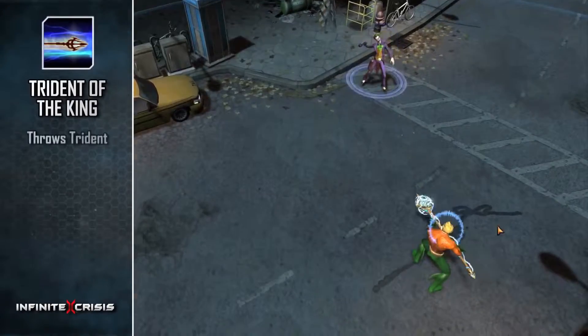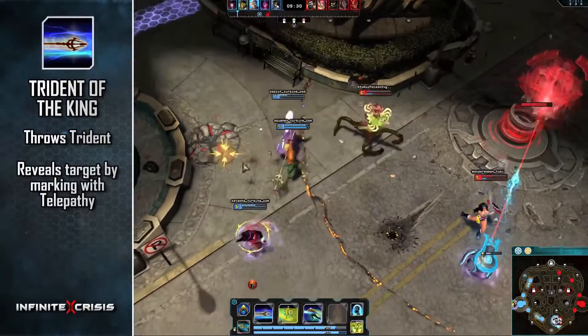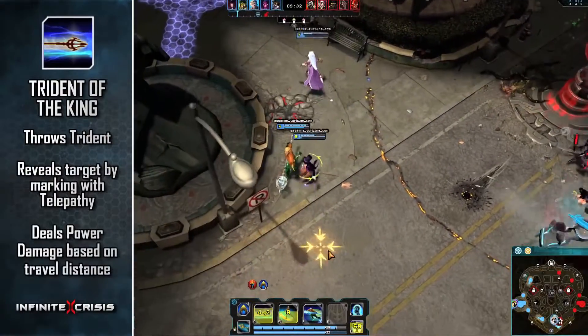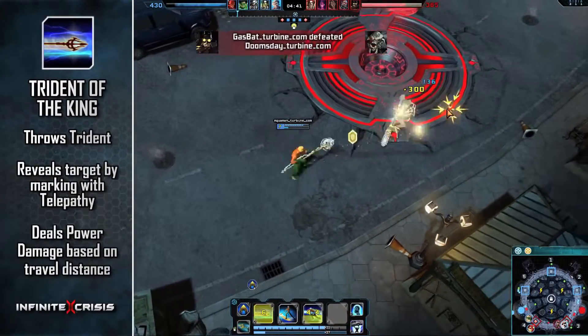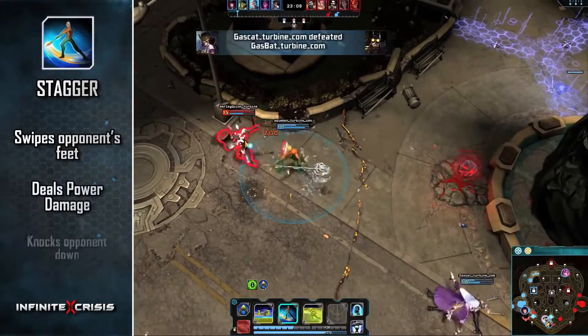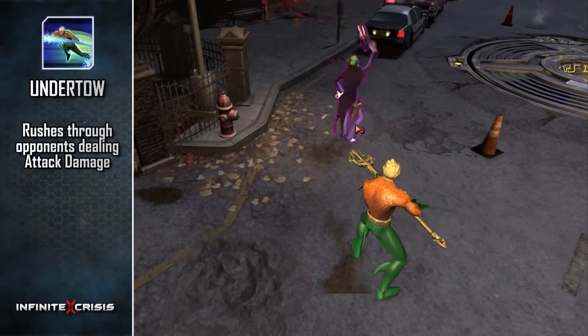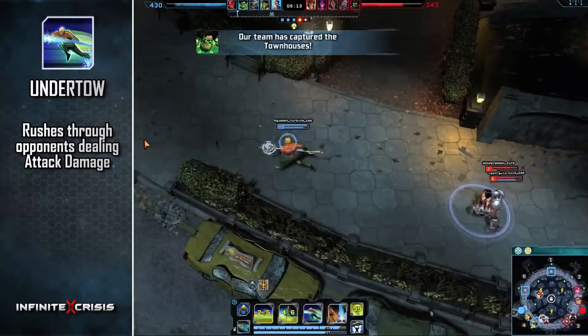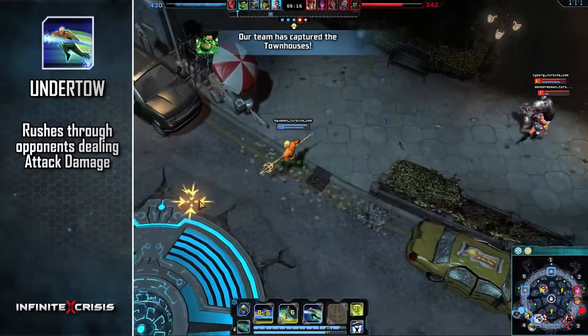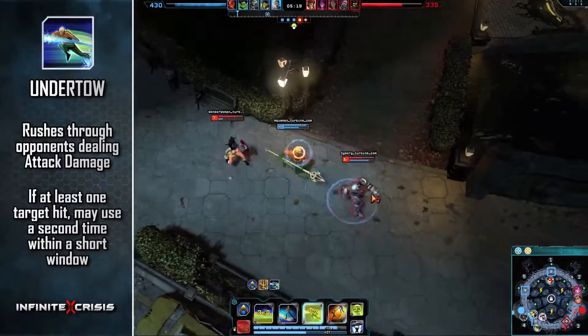Trident of the King throws Aquaman's trident, revealing his target by marking them with telepathy. It deals power damage based on how far the trident has traveled. Stagger swipes his opponent's feet, dealing power damage and knocking them down. Aquaman rushes through his opponents with Undertow, dealing attack damage to all targets hit. If at least one target is hit, Aquaman may use Undertow a second time within a short window.